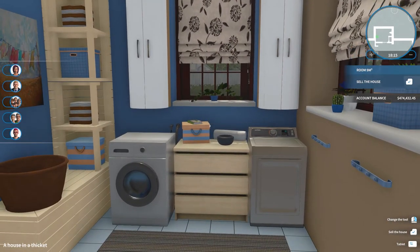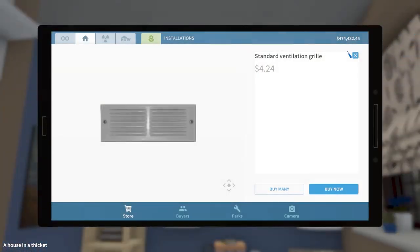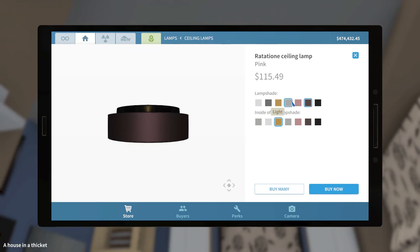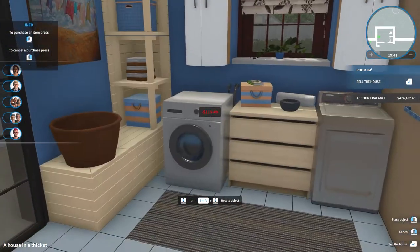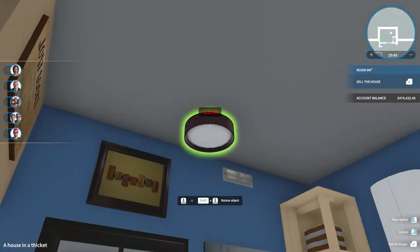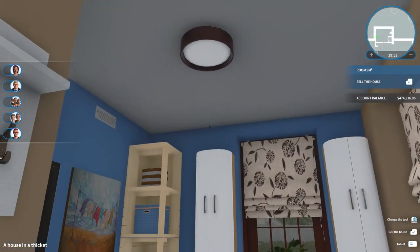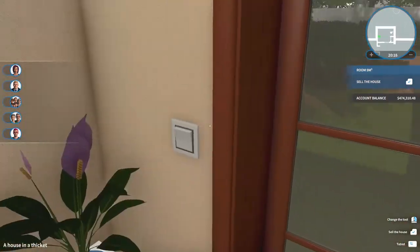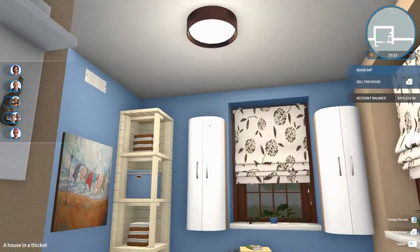I think we're done guys — I think this looks really cute. I hope you guys like the way it turned out — I'm so excited to be working with whatever colors I want again. Oh wait, we forgot lights! Let's look at lights. There's this one — it says pink, is it really pink? We're just going to put one right in the middle. We also need a light switch over here — it's like a two-way switch. Ta-da, we are done!